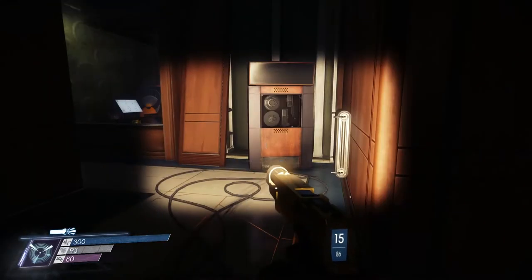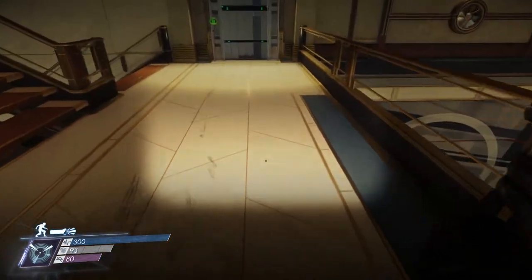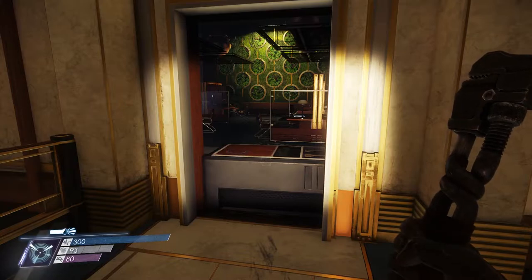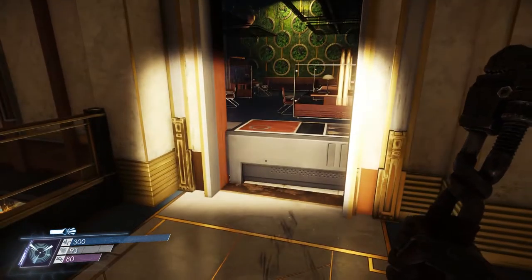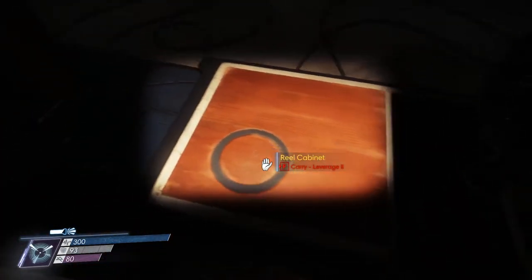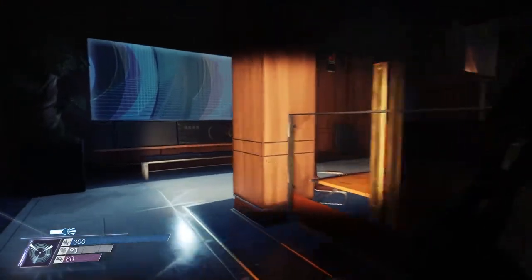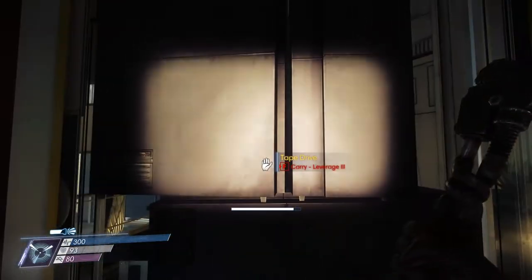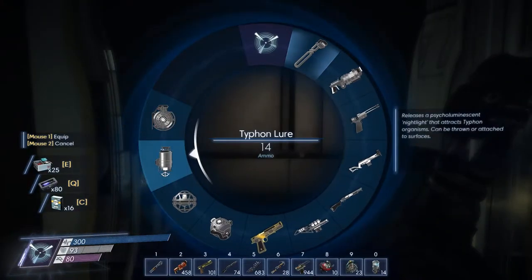Have I ever been inside of Human Resources? I just used a recycler charge on this door — it was blocked by a big thing. I might have come here so early that I never even... At the time, I don't think I knew that you could use recycler charges for this sort of thing. Back when I used explosives to get through heavy things. Yeah, this is the other door. I have not been in here.